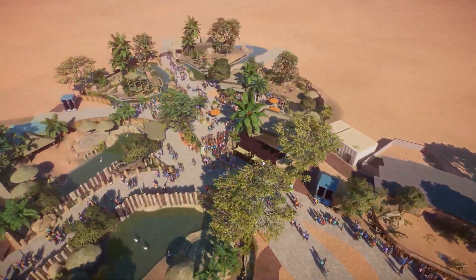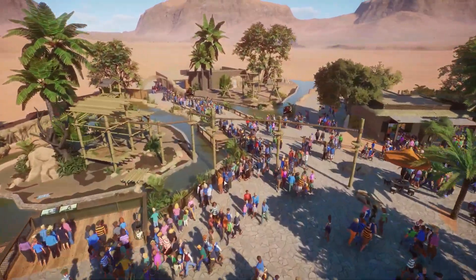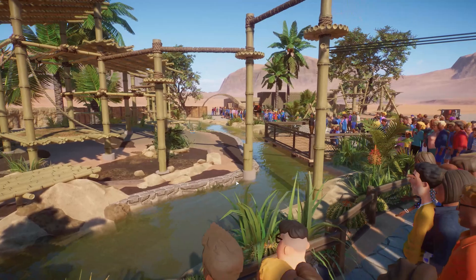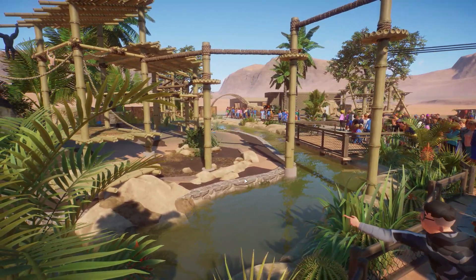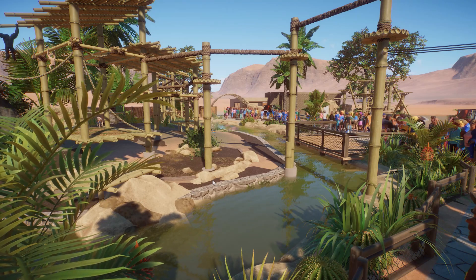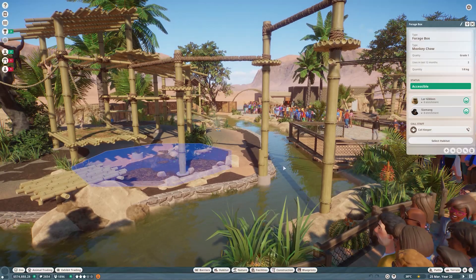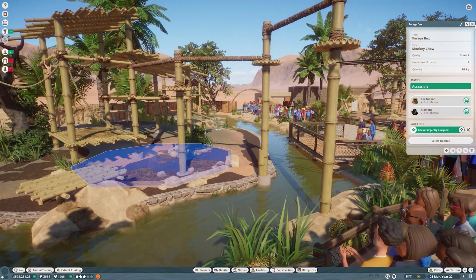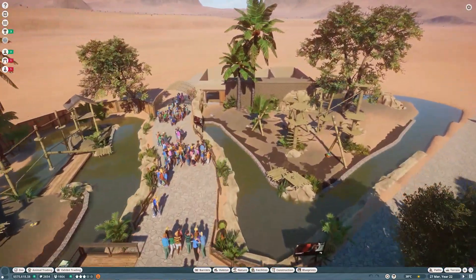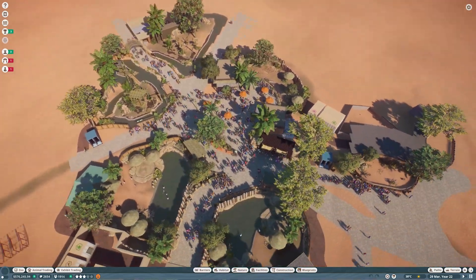When I put out the idea of a possible safari in the last episode, I got a lot of positive feedback on that. So I do think including the safari truck transport ride into this zoo would be great - it's something I've never added to a zoo before, so it'll be a fun challenge. Also, this area is disgustingly dirty - can somebody come keep this clean please?